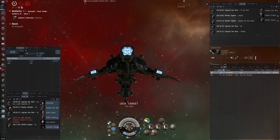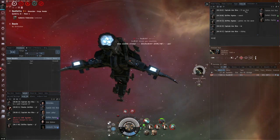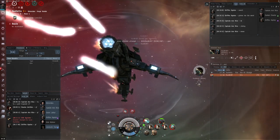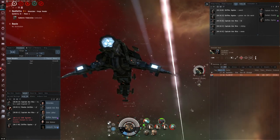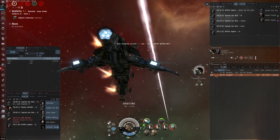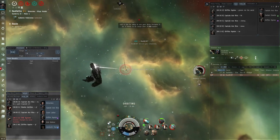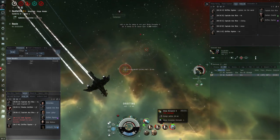Before you get out there and start blowing things up, you're going to want to have worked out a good way of fitting whatever it is you are going to fly. As I have mentioned in other videos, one of the best ways to do this is going to ZKillboard to get your fits — I think this is the best way of finding fits that are updated with the current meta in EVE.